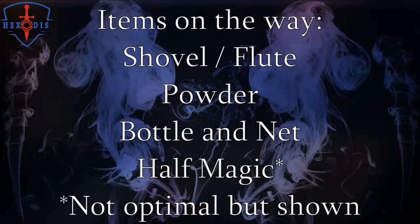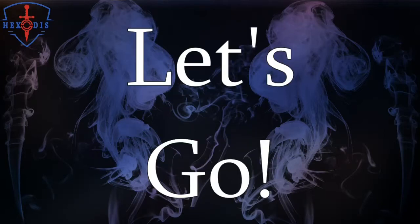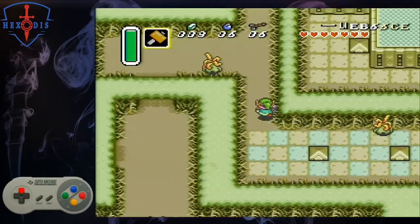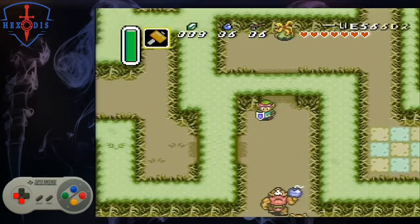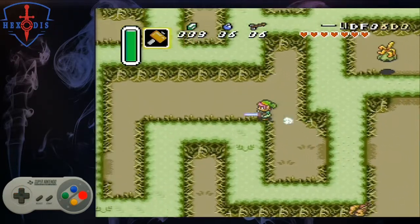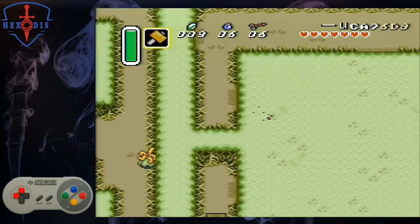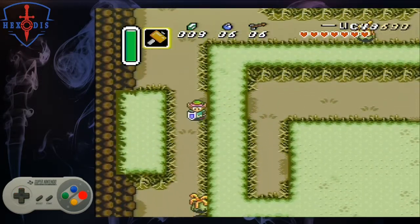First, we need to do a little item collection on our way over to Thieves Town. In the optimal route, we will only grab and activate the flute. I will go over some of the other items you can grab now if you skip them in the Desert Palace split. First, let's head out of the Palace of Darkness area. Dash down and left. Walk up and dash through the Ropa here, and walk down to the left and dash once you are above the hedge. Walk into the entrance of the hedge maze and move down and left a little to dash to the other side.